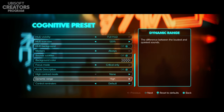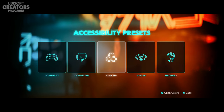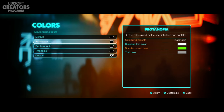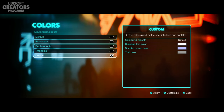We also have audio descriptions, high contrast mode, dynamic range between the loudest and quietest sounds, and control reminders — whether they're displayed on the side of the screen — with options for default, always on, or always off. In the colors section, you have colorblind presets with several different options, and also a custom mode where you can set colors to whatever you prefer.